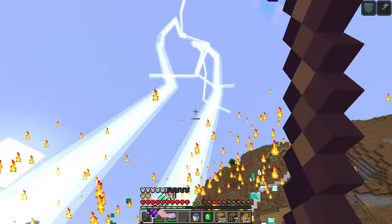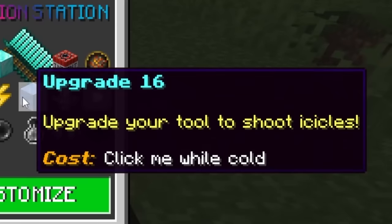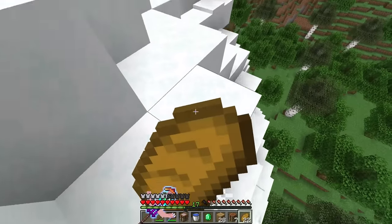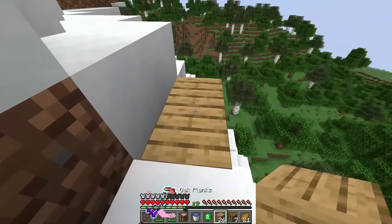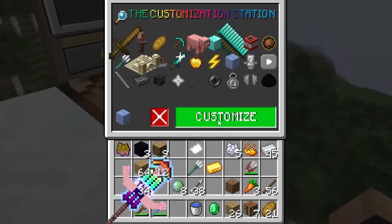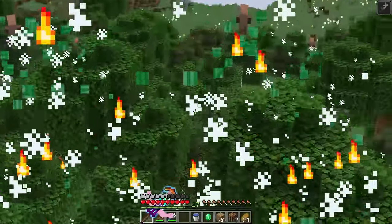Next is the ice upgrade — click while cold. We find a snowy mountain biome and place the customized table there. We get cold quickly and get the upgrade in. Now when we swing it's snowing. There are so many upgrades it's taking up half the screen.